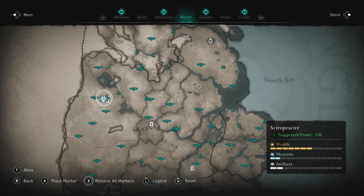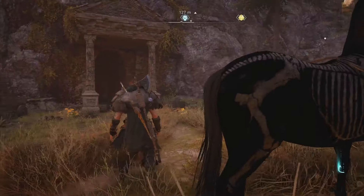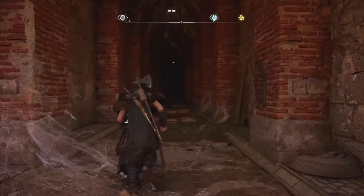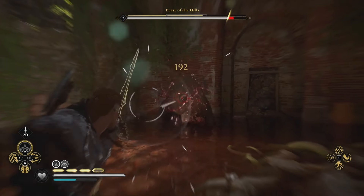Beast of the Hills — Shropshire. Slap-bang in the middle of Shropshire is where you want to head for this bear. He's hidden underground east of the Rockin' and west of Wenlock Abbey. Keep an eye out for an entrance on the side of the hill. This particular arena is indoors, so make sure you have enough arrows and rations.